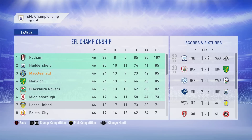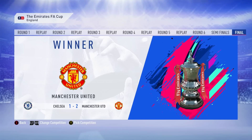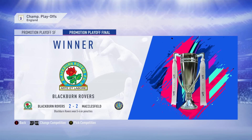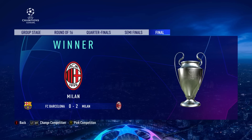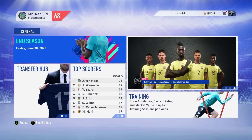We miss out on automatic promotion through goal difference — one or two goals difference between us and automatic promotion. Now we have to slug it out in the playoffs against Norwich, Blackburn, and Middlesbrough. Will we join Fulham and Huddersfield in the Premier League? Manchester United win the FA Cup, Man City win the Carabao Cup. We lose on penalties to Blackburn in the goddamn playoff final. AC Milan win the Champions League. A heartbreaking, truly heartbreaking season for us — so unlucky not to make it into the top flight.